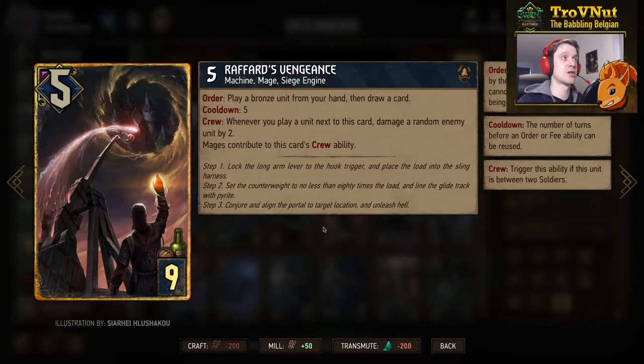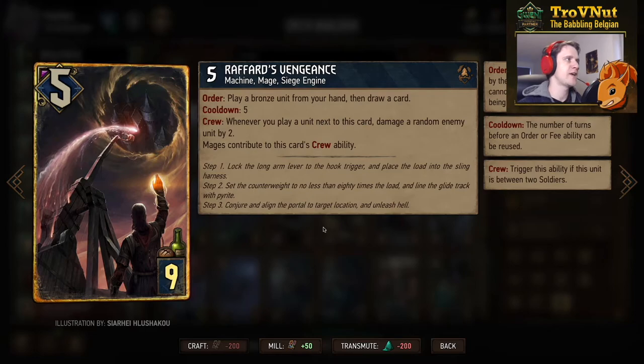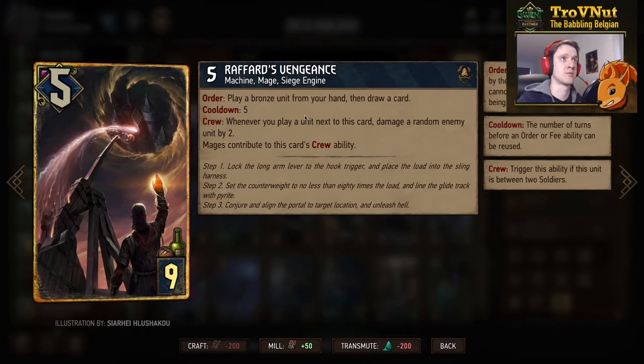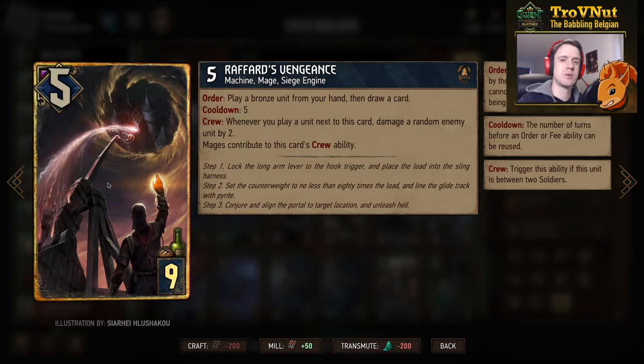The Northern Realms epic Rafford's Vengeance is a machine, a mage, and a siege engine all in one — five power for nine provisions. On order you play a bronze unit from your hand and then draw a card, with a five-turn cooldown reduced by crew if flanked by soldiers or mages. Whenever you play a unit next to this card, you also damage a random enemy unit by two. Combined with the Meditating Mages, this could be very very powerful — just smacking down mages onto the board continuously.